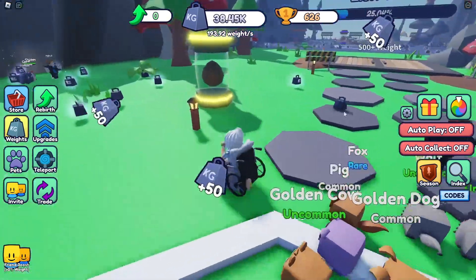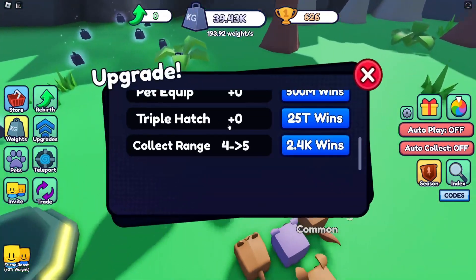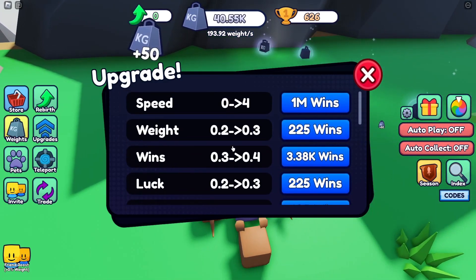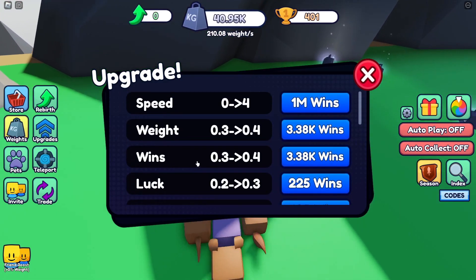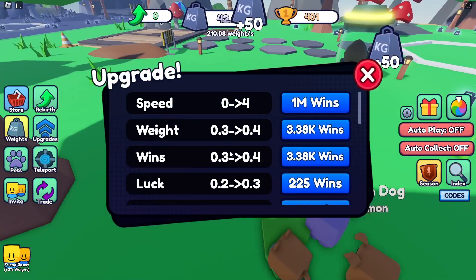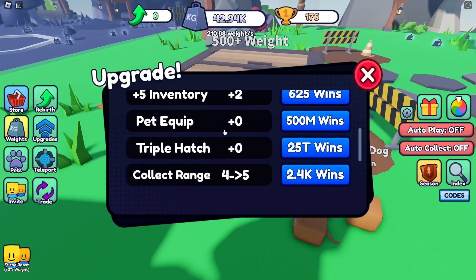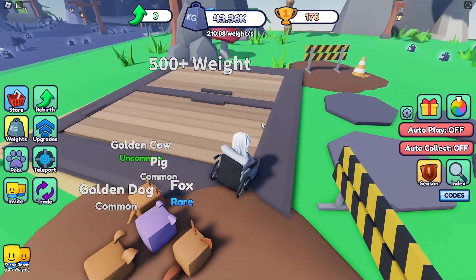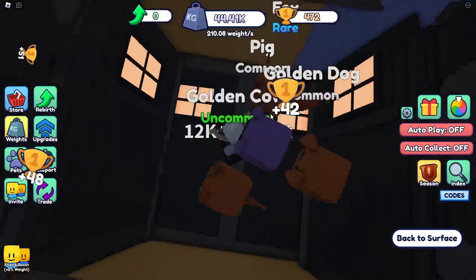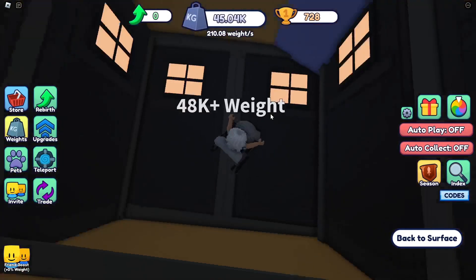We need 48,000 and then we can do the last one. That's upgrades. You can get triple hatch for 25 trillion wins — that is expensive. Let's see if we can make it to the end. We're so close, come on!